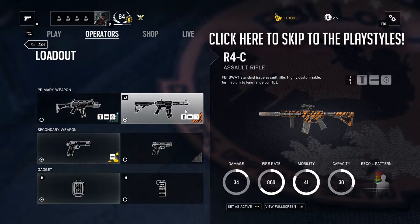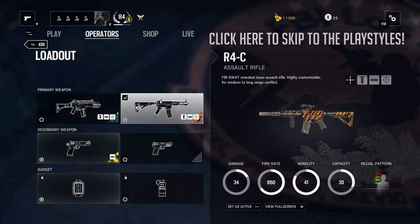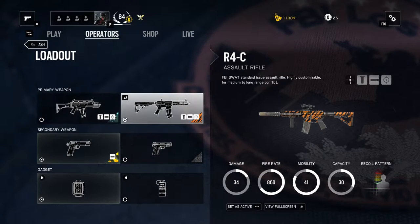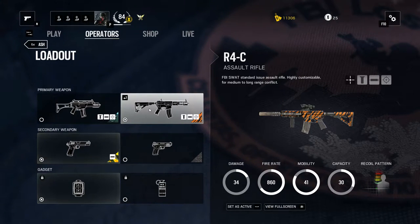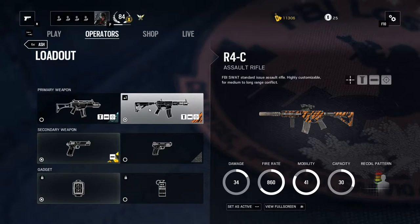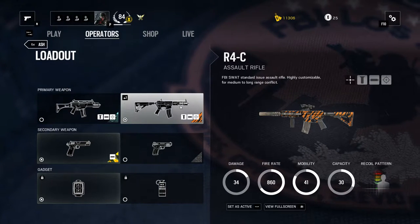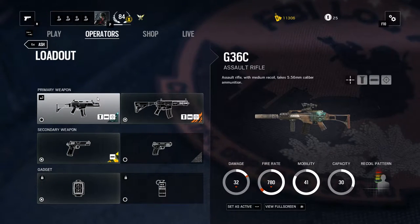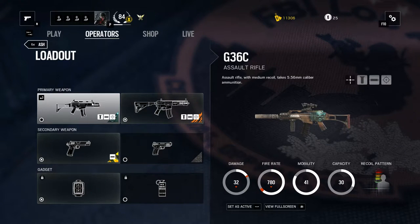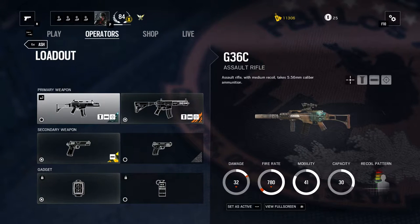After this I'll go into the play styles and how to use her. So first off, you have the G36C and the R4C. These are pretty much the same. The only difference is that the R4C has better recoil, damage, and fire rate, so in pretty much every single case I'll go with the R4C. But in some cases where I'll be swapping out the scope for a holographic, red dot sight, or a reflex, I will be going with the G36C. I like to use it as a backup for longer range engagements. If it's a map that has long hallways or big rooms, I sometimes like to go with the G36C.